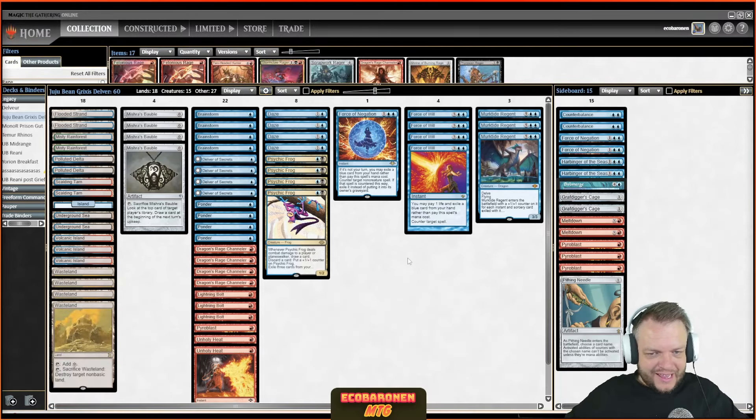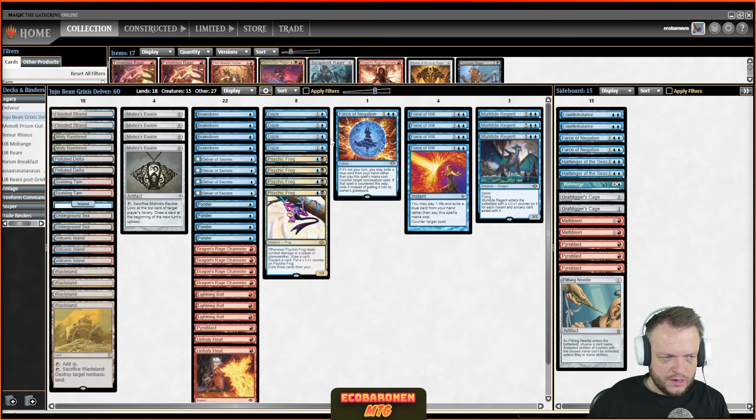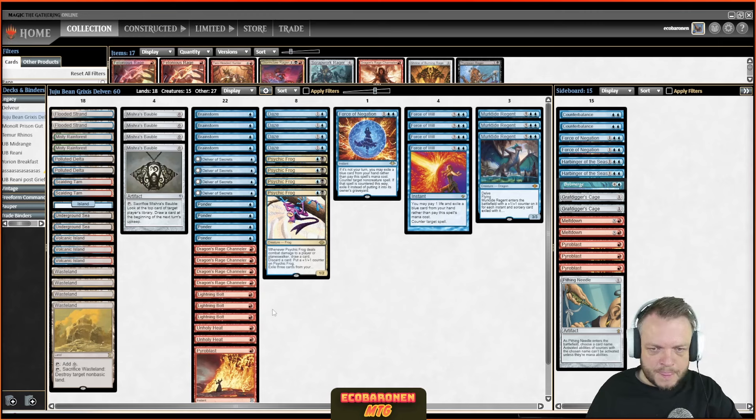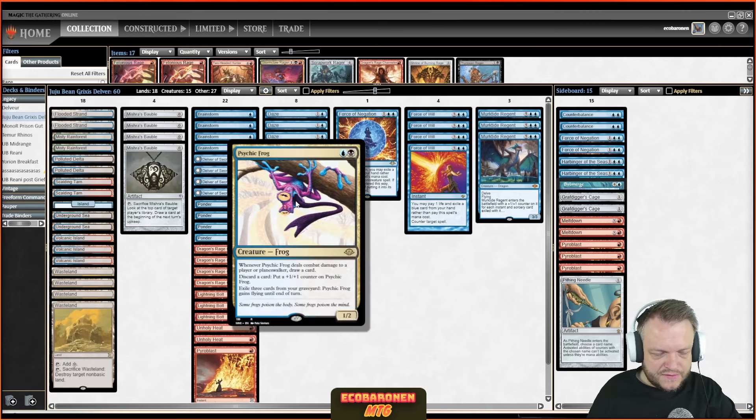Hello and welcome everyone to another Legacy video. Some of you wanted me to feature more tier one decks, and here we are. I'm playing Jujubean's Grixis Delver deck that he used to top eight a challenge this past weekend. This should be a sweet one. This deck has normal Grixis Delver stuff like the eight one-drops, eight cantrips, free counters, removal suite, and four copies of Psychic Frog.